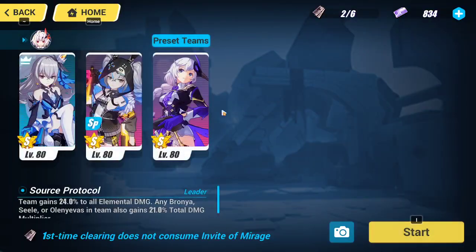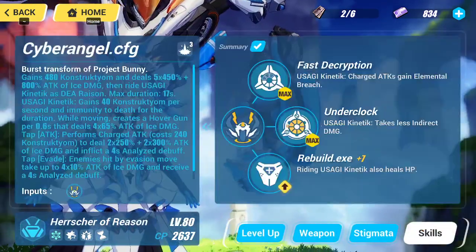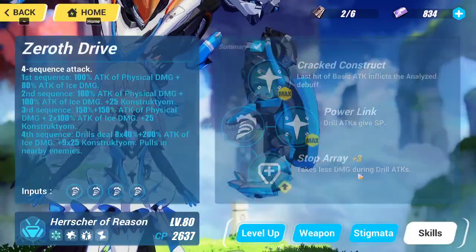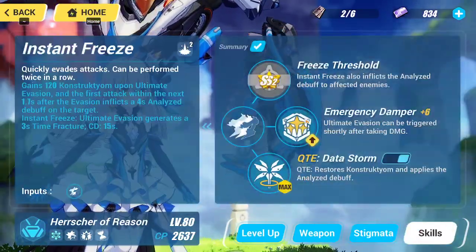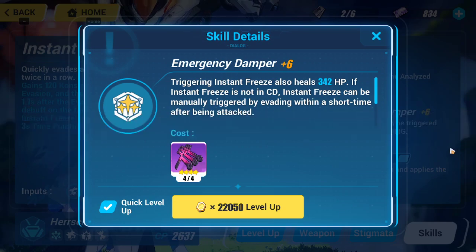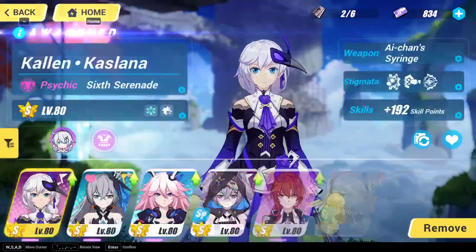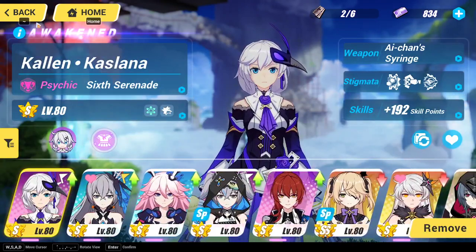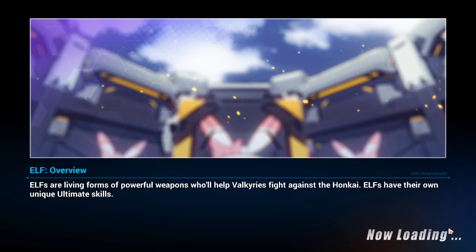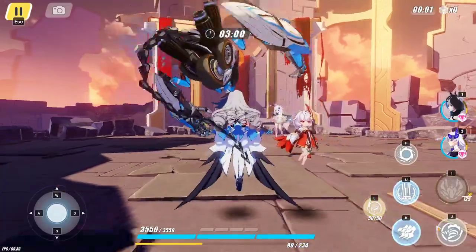Wait, doesn't have the right weapon. There we go — Domain of Revelation. I'll be taking that. We don't need HP recovery. This one is slightly better — old motivation. All right, let's just go into it. We don't need this, but we'll just go with it. Oh, and the events available — we'll do that on another day. No FP cost. Let's go ahead and use it.